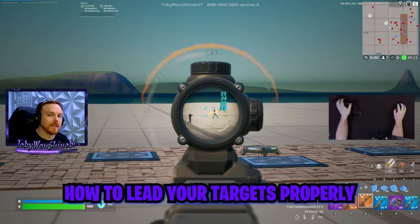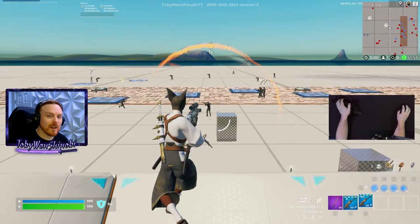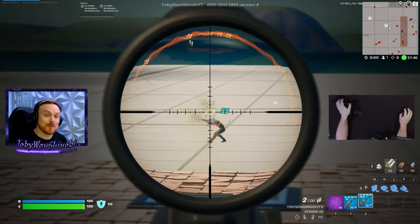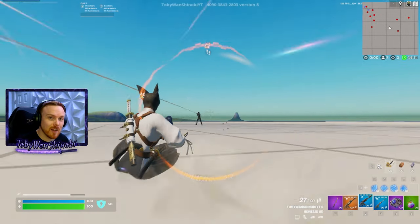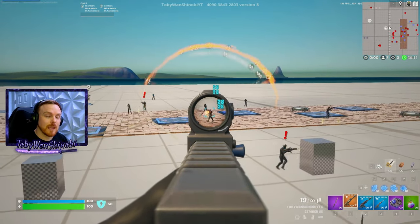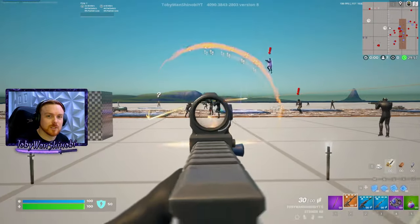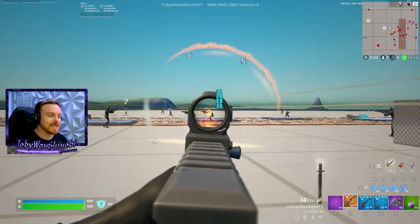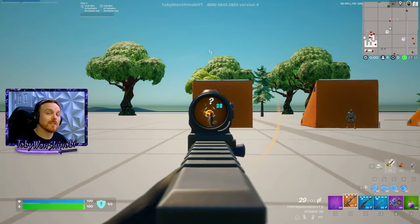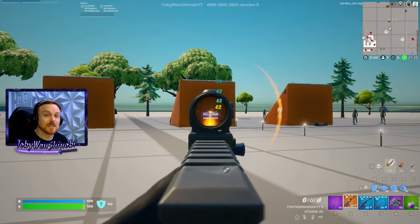I'll also show you examples of how to lead your targets properly with each AR. I thought I knew how to use these assault rifles well in Chapter 5, Season 1, but I was wrong. I made some pretty awesome discoveries when testing these weapons in my own Testing Grounds map — I'll leave the map code in the description and comments below. After about three hours of testing in different scenarios and mod combinations, I've learned how to use these weapons in a completely different way.